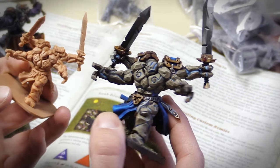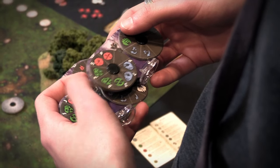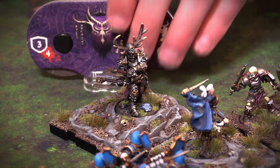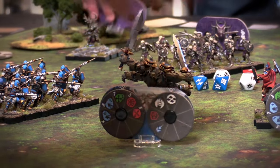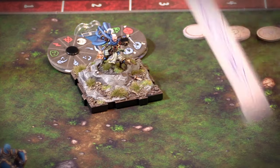We knew players were going to be drawn in by the plastic, but we wanted to make sure that they stayed engaged, and we wanted to make it approachable and fast-paced. The command tool is a dial — actually two dials — that link to each unit. You set what action you want that unit to perform, and then during play they execute whatever commands you put onto that tool.